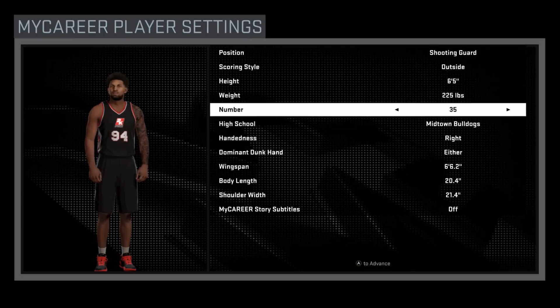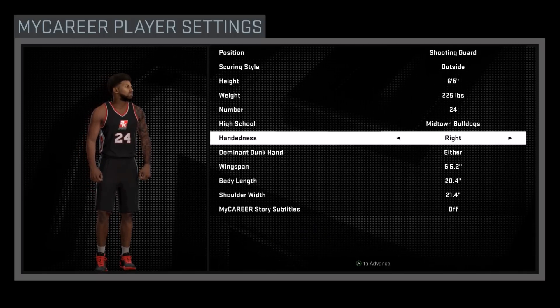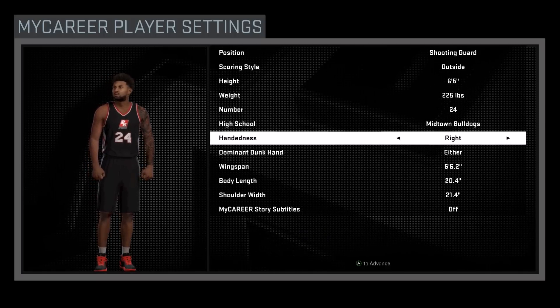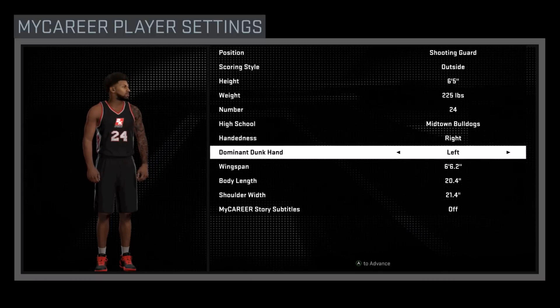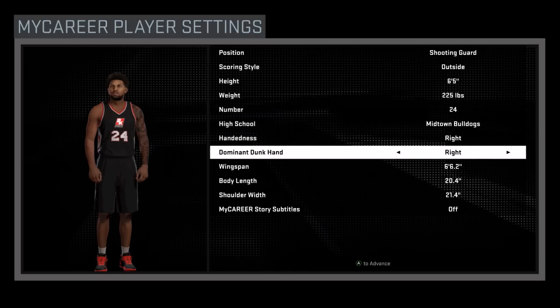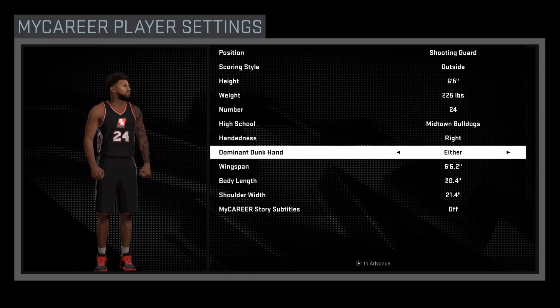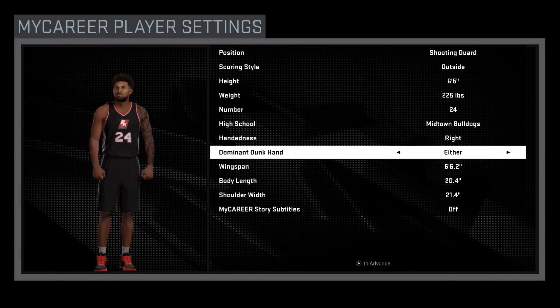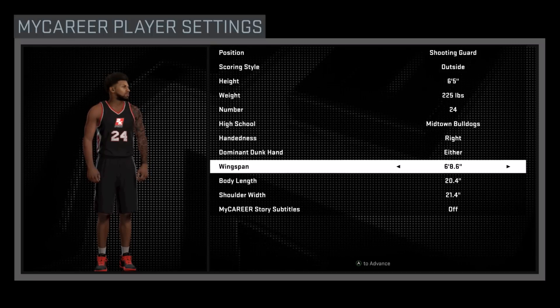Go ahead and put your number — whatever you want, obviously that doesn't matter. We're going to go down to your handedness. Your dunk hand is important: if you put it on right, you're not going to be able to score as well with your left; if you put it on left, you're not going to score as well with your right. That is why you put it on either — you can go up strong with either hand. That's important, make sure you do that.